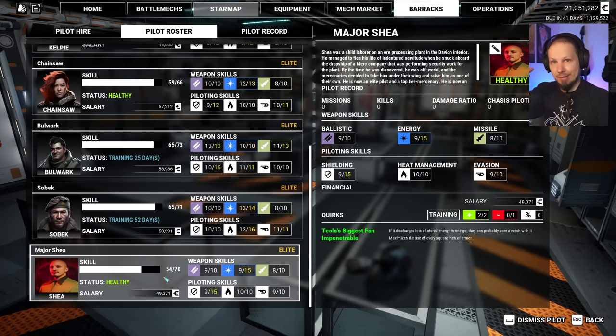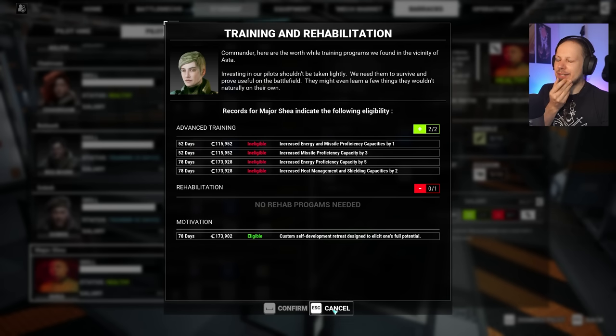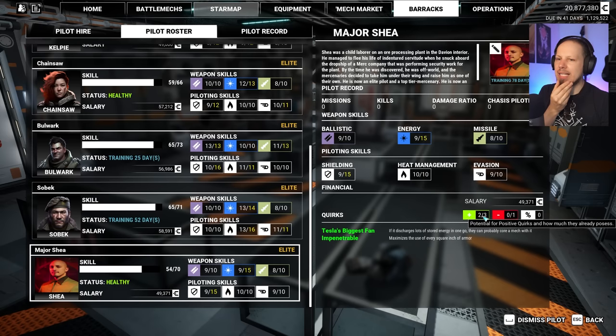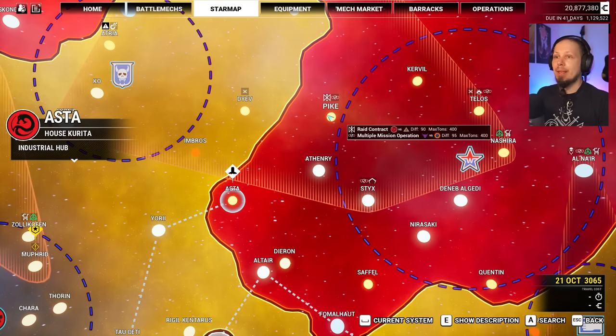Another tier 60 pilot — technically 70 right now. How far can we go with all this shielding? We could go for self-improvement, 78 days though. Ronan here now has an open slot we can fill later. I think what he needs is heat management, evasion, and energy. I want to make him as defensive as possible and then make him our PPC carrier later. Good pilot, very good pilot.